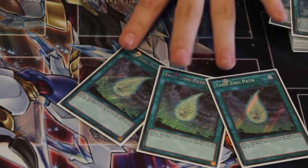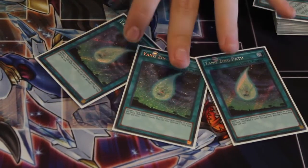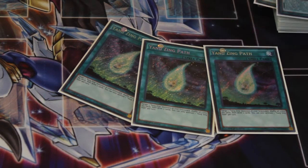Major Yang Zing spell — Yang Zing Path. You always run three of these. If only Pot of Avarice were legal, maybe I could cut it down to two, but even then you'd still run three, because you shuffle three Yang Zings back and draw two cards.